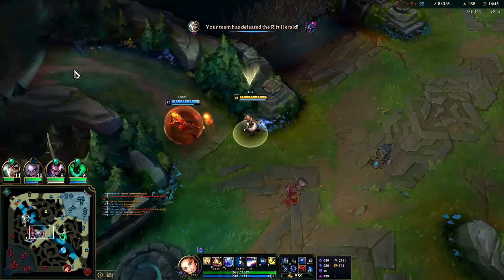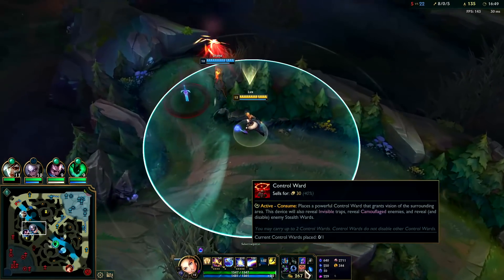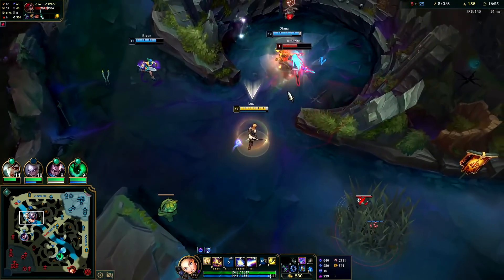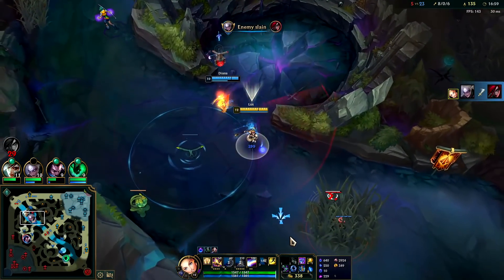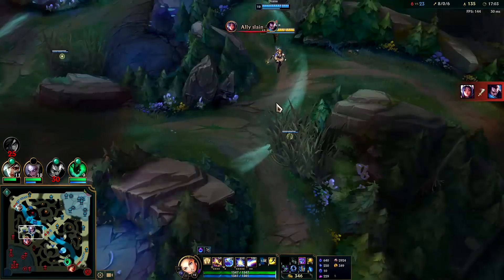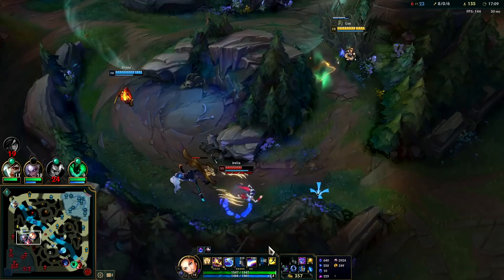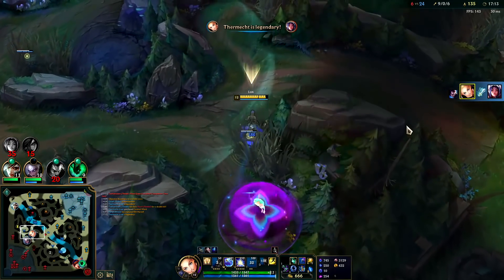This Diana keeps running up trying to take every wave from me — it's bizarre. Kata has tier two boots this time, I'll just toss out a shield. Missed my E, oh well. Rest in peace Yasuo. In hindsight I needed to leave that E there — but thank you very much.